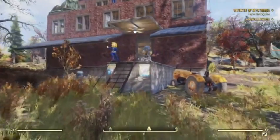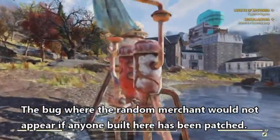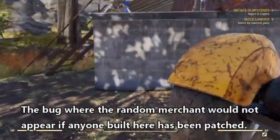Here we are at my camp, Matt Charleston Station. There's a water purifier — anybody can come and get some water out of it. That's fine.